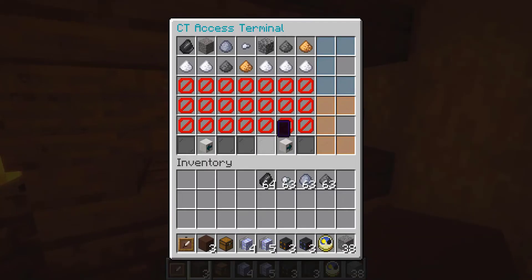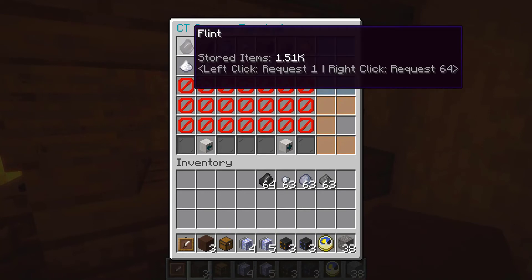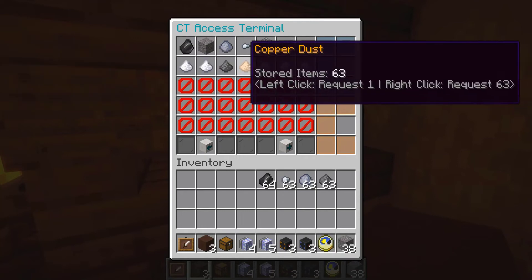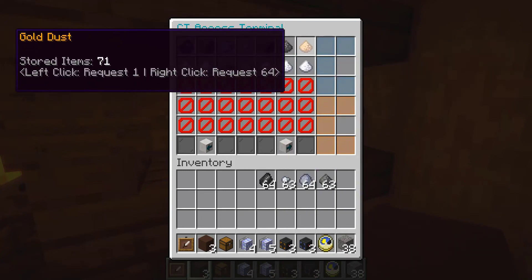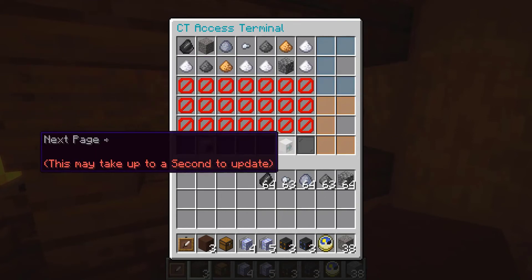So now we can go ahead and access a chest terminal right now. Upon right-clicking a chest terminal, as you can see, everything is sorted by the block or item that we have. It also tells you how many of that item you have stored. If you left-click, you just get one, and we can just take it out and put it into our inventory. If you right-click, you get a stack or however many the chest terminal has at the moment. So that's all really nice and handy.